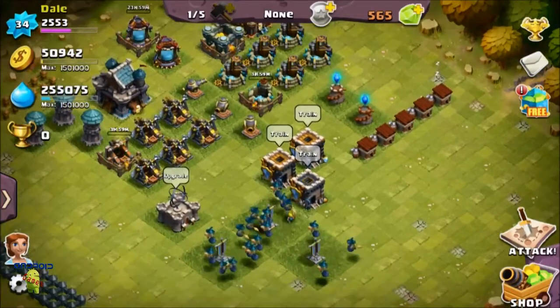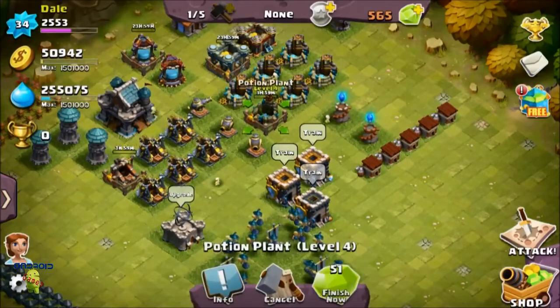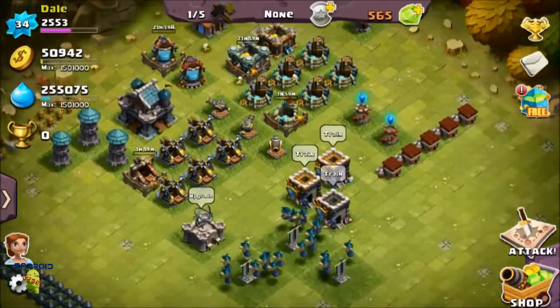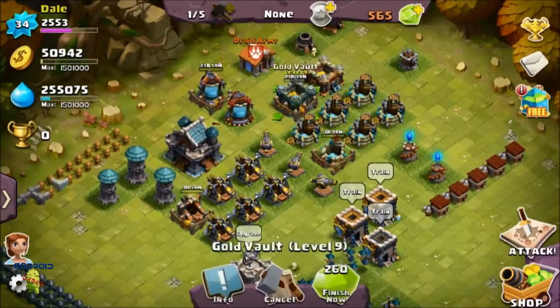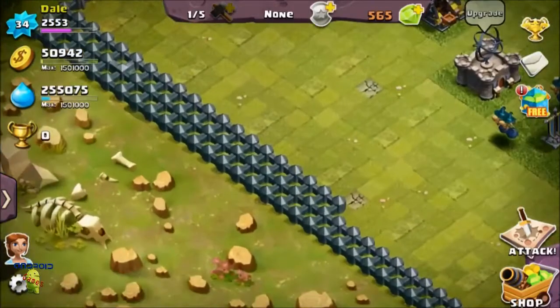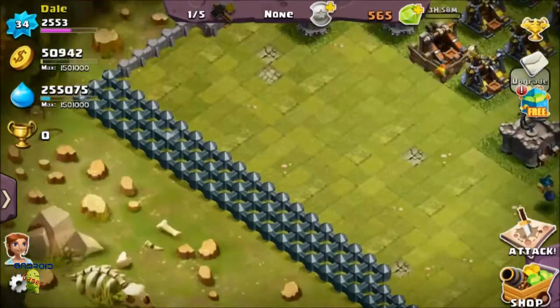Basically I got the last potion plant and the last gold mine, so I've been upgrading those — they're at level 5 right now. The gold vault and the potion vaults are at level 10, and I'm upgrading those two to level 10 as you just saw. The walls I actually finally upgraded all to level 5.